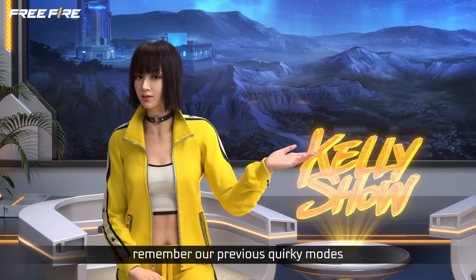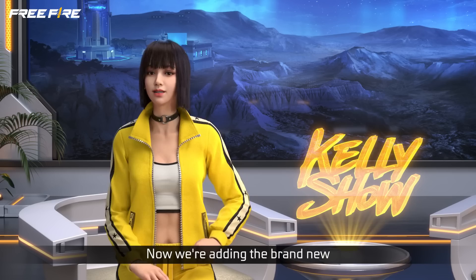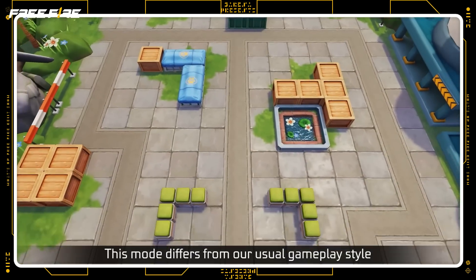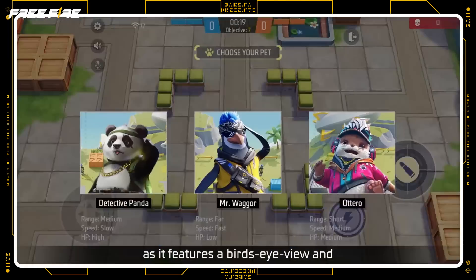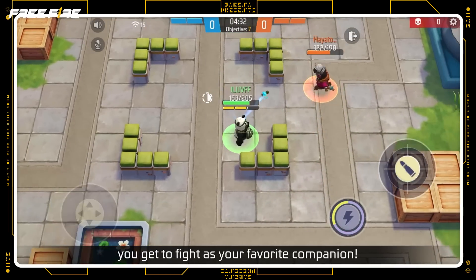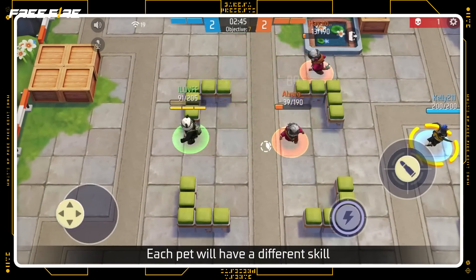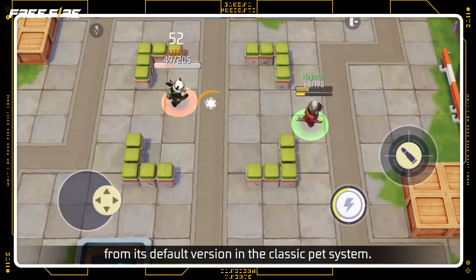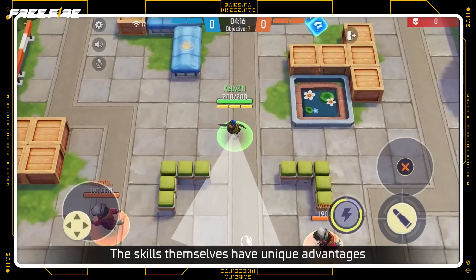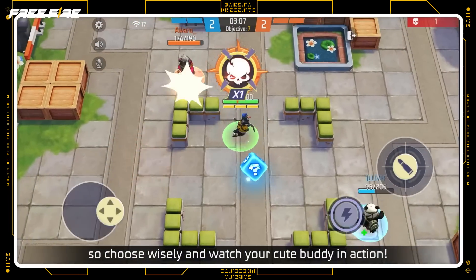As for pets, remember our previous quirky modes, Pet Mania and Pet Rumble? Now we're adding the brand new Pet Smash mode to the series! This mode differs from our usual gameplay style as it features a bird's eye view, and best of all, you get to fight as your favorite companion! Each pet will have a different skill, dissimilar from its default version in the classic pet system. The skills themselves have unique advantages, so choose wisely and watch your cute buddy in action!